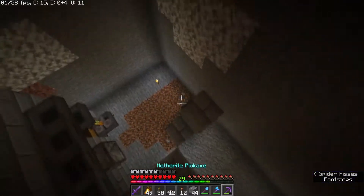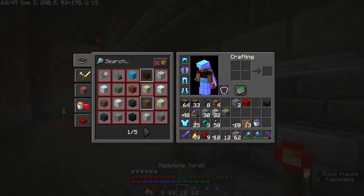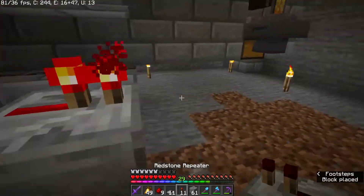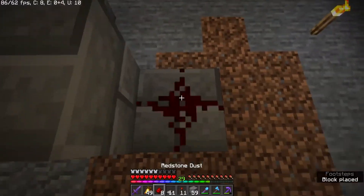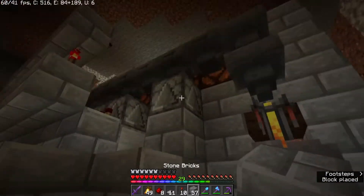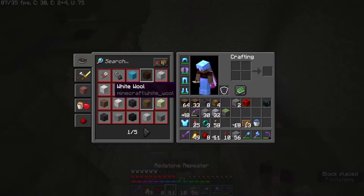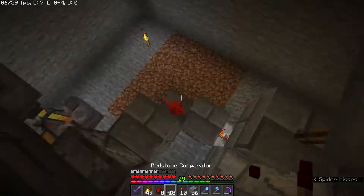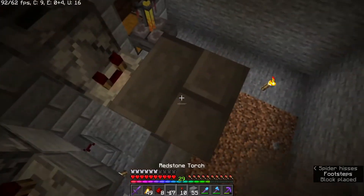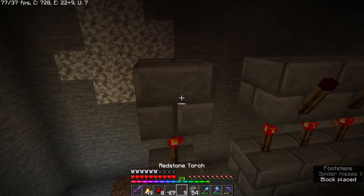Next up we'll work on the nether wart storage. Three blocks into that redstone line we'll have a redstone facing into a block with a redstone torch on the side. Then we'll place a redstone repeater from the torch into another block with a piece of redstone on the other side. And another block with a redstone torch on the side, with yet another block on top which should lead right back into that dropper that we placed earlier. Then for the redstone lamp, we'll do something similar to the ingredients — a comparator pulling out of the dropper, facing into a block with a redstone torch on top, a block with another redstone torch, and a repeater facing the lamp.